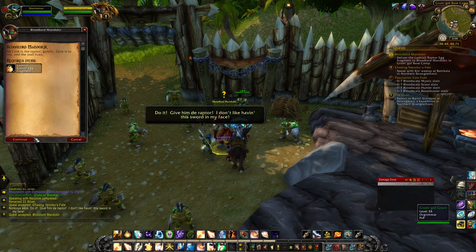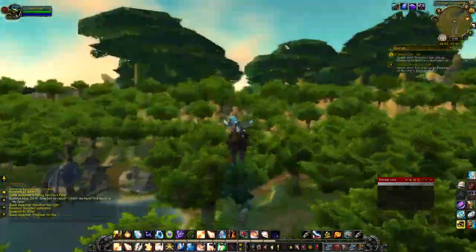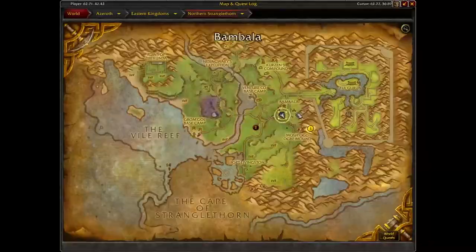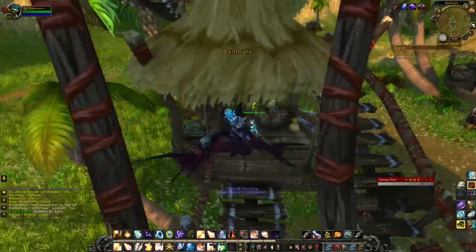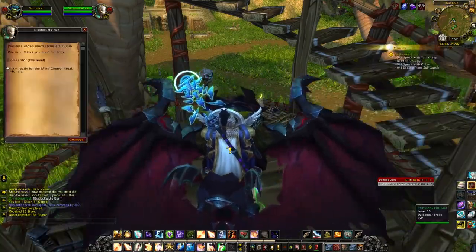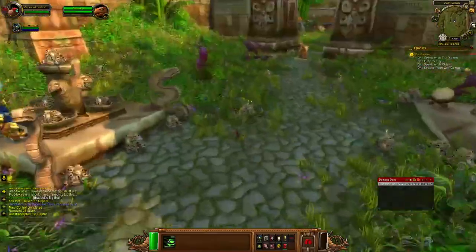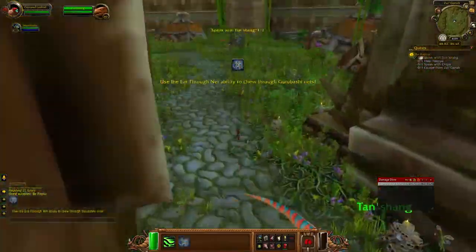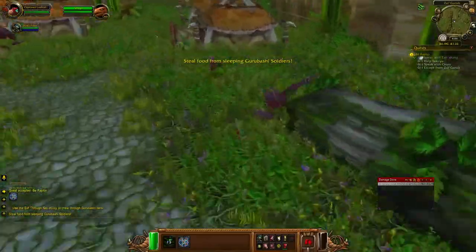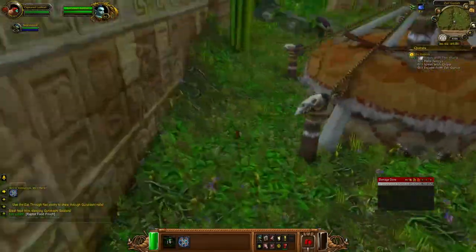Finally, you get a quest to go speak to Priestess Harula, and at this point you are very close. She has you kill raptors and pick feathers off them, then she has you get a powerful reagent — a very small troll's brain — so you fly over, kill a troll, and steal its brain and bring it back to her. A little gruesome. Then you go into a mind trance and take control of a little Lash-Tail Hatchling. It's a short but somewhat unintuitive scenario that took me a couple tries, but I finished it in about six minutes.